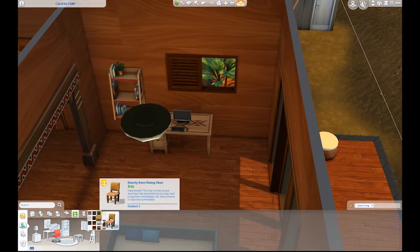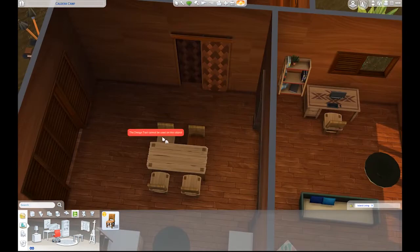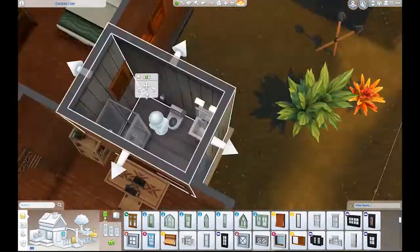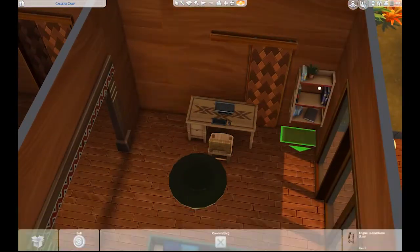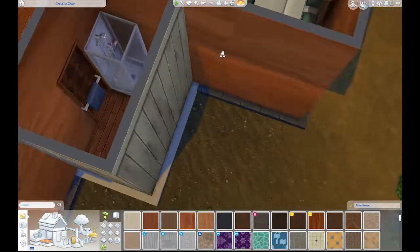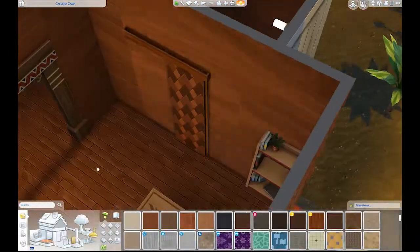I also did this shelf thing in the kitchen that was a little bit of a splurge, just because I wanted one area that was kind of detailed. The outhouse does get moved — it becomes part of the house, so there is an attached bathroom now.